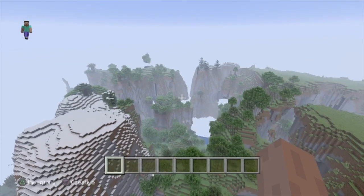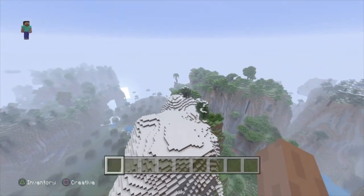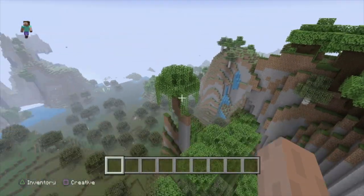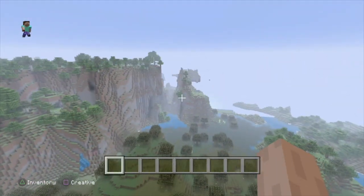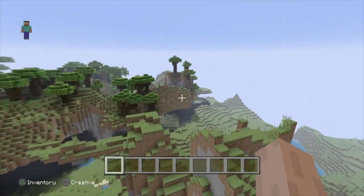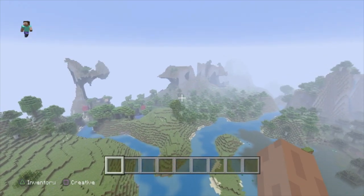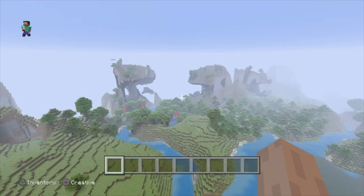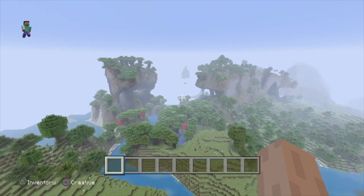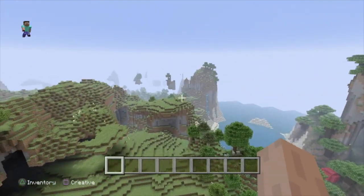I don't think it's quite as extreme on the PS4 version as it is on Java, but it is still very much more mountainous and hilly than normal. You can move extremely fast in creative in this version - much faster than on Bedrock and Java - which means the world struggles to load. But you see what I mean about the mountains and hills - there are absolutely sheer cliffs everywhere.